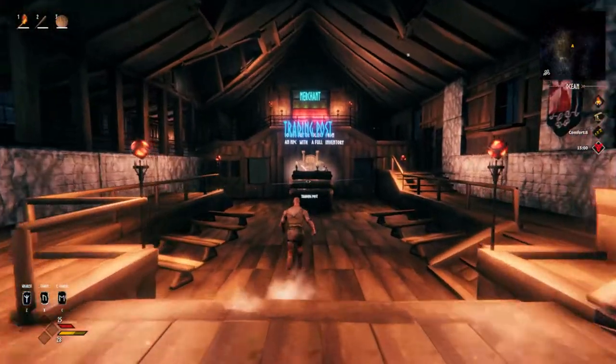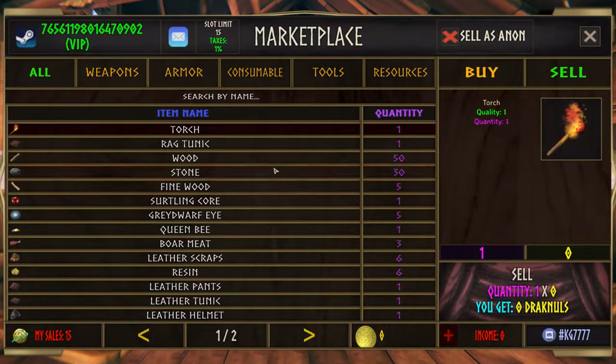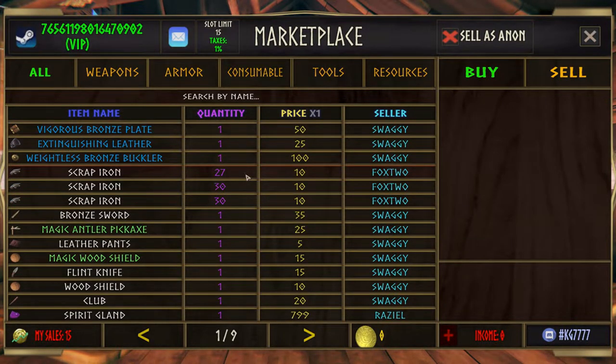In the middle we have the Trading Post, which is the Player Marketplace. Here you can list up to 15 items with a 3% tax, or 1% tax for Patreons. Whenever you want to list an item, you pick an item, pick an amount, set up the price, and click the big rectangle. You're always setting up the price per item and the Marketplace will calculate for you if you're selling anything in bulk. If you want to buy an item, just press Buy and you can scroll through the pages for all listed items on the Marketplace.